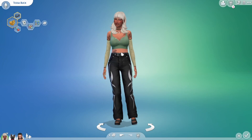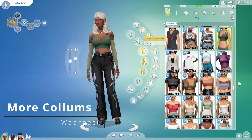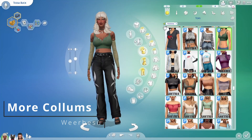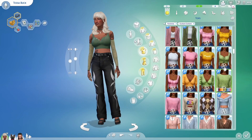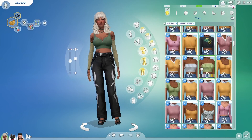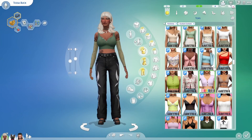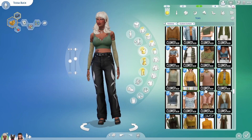Starting off in CAS, the first mod is the More Columns mod. This is especially essential if you have a ton of custom content, because it could take hours to search through everything when you only have two columns. This way you can see a lot more and find things a lot easier.